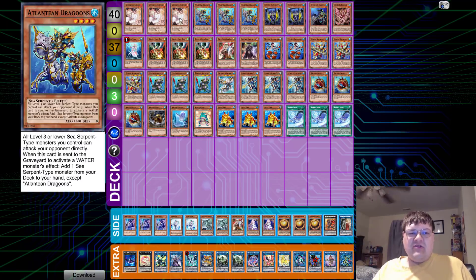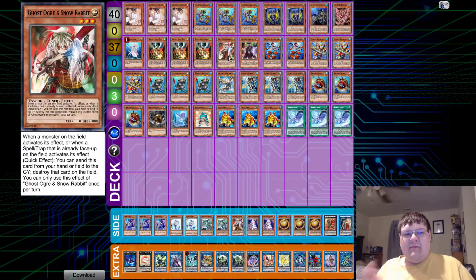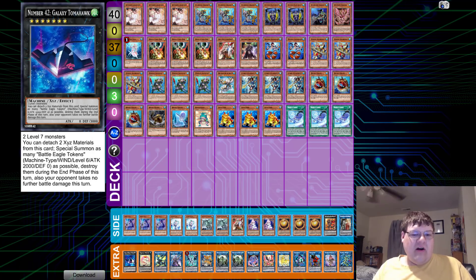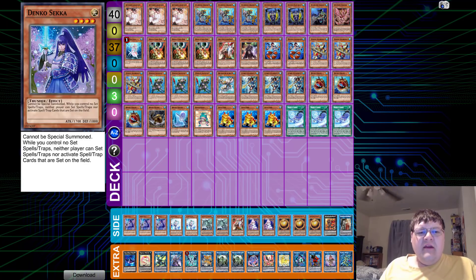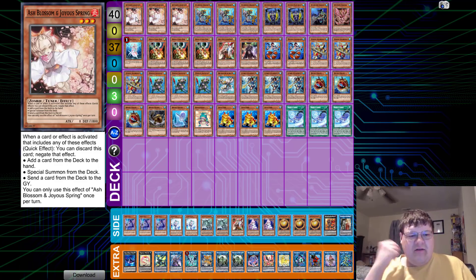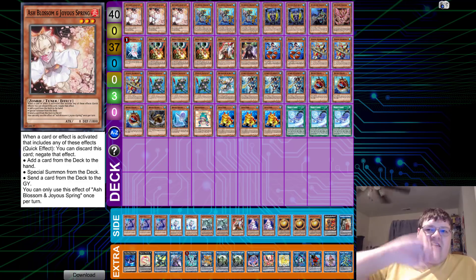This deck is very, very hand trap heavy. You've got three Ash, Droll, and Ogre — you honestly have to have these with the way the deck is designed. You're playing a deck that wants to do one thing and one thing only: OTK your opponent, or make a board and make your opponent try to play through discarding two random cards and the full frontal of a Toad. Or you can just Tomahawk Link Spam them. The ceiling is very high.